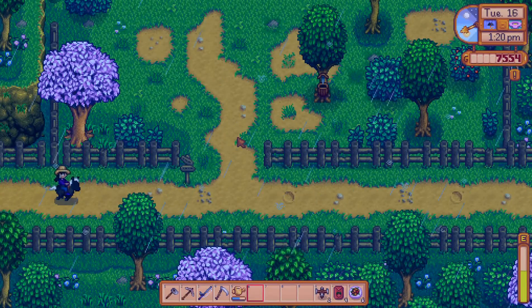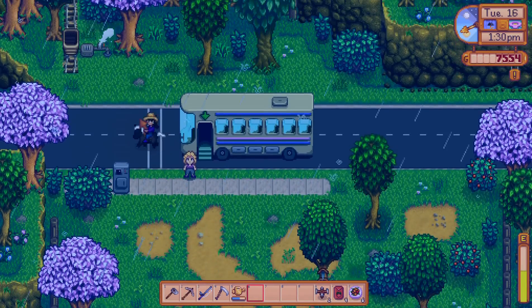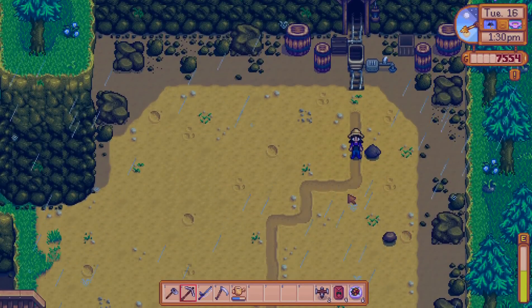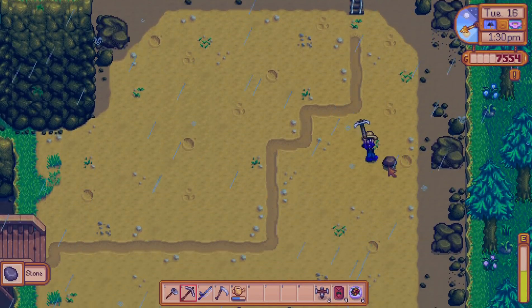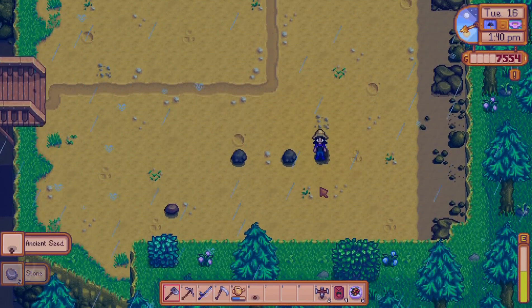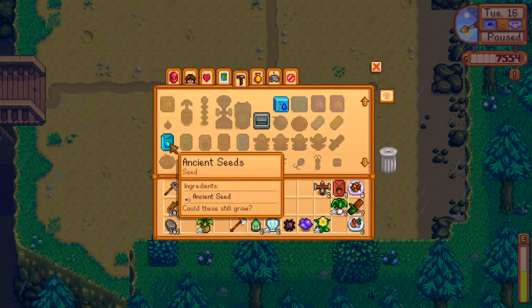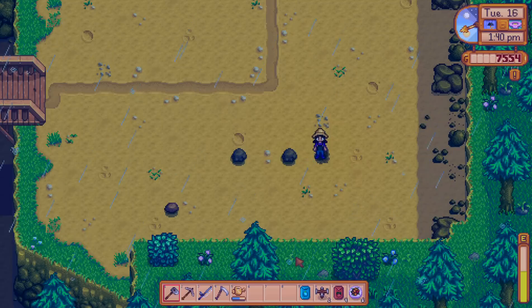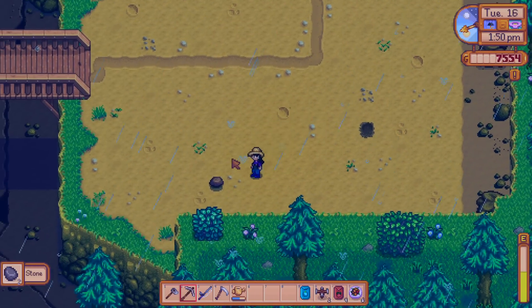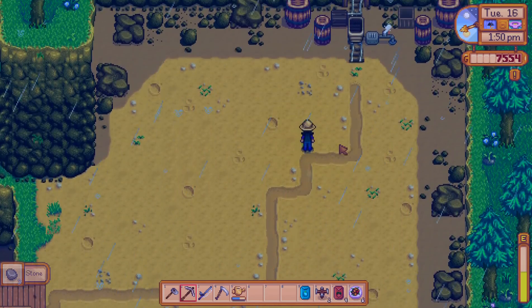Then we'll go buy some sugar and some seeds and get moving and grooving. Let's go to the quarry really quickly to see if there's anything worthwhile. There are some little wormy dermies to grab. Oh sweet — it's an ancient seed! Wonderful. Now I have another ancient seed to put into the greenhouse — that's really lucky. Let's go into town and crack open our geodes and donate to Gunther.